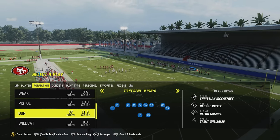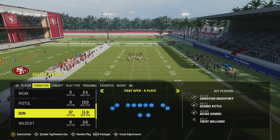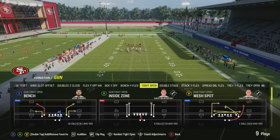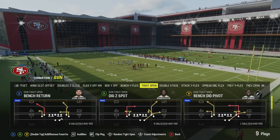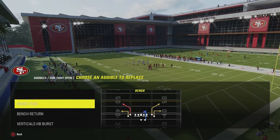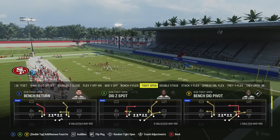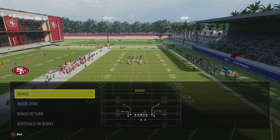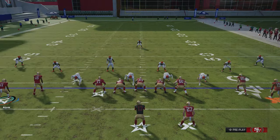In this video I've got one of my go-to formations — probably one of my top three favorites that I don't see enough people using — the Gun Tight Open. Every play out of this formation is actually pretty valid, but my main go-tos that we're going to scheme out of are: Bench, Inside Zone, Bench Return, and Verticals HB. I'll sometimes mix in the screen, but for the most part it's going to be these four. Let's jump to the practice field and show how we scheme this formation.